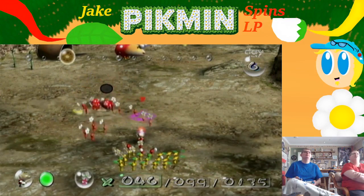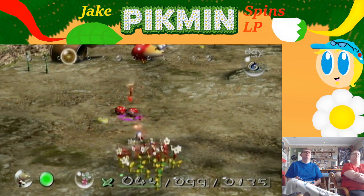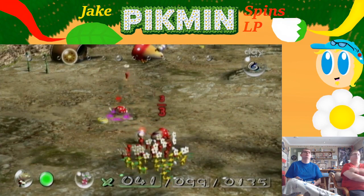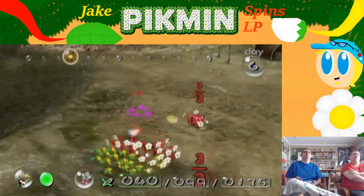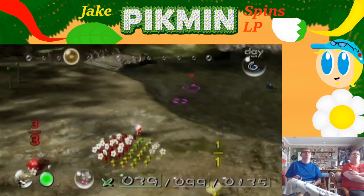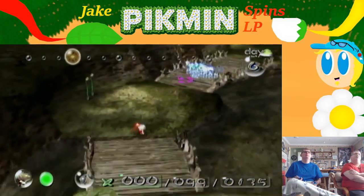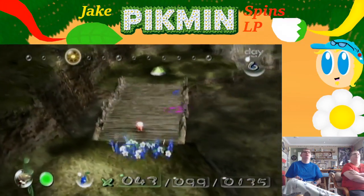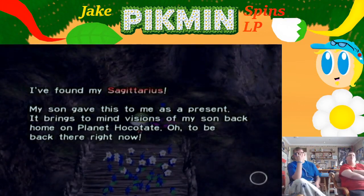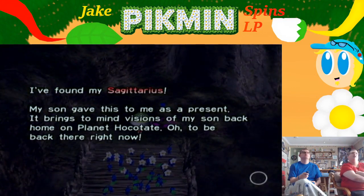I think I'll give these to the reds, because the reds are also pretty low. We've got like 46 of them — it's like way too low. It sounds like the blues are done building the bridge. I'm only going on here with the blues. I know I can go with the others, but I found my Sagittarius! My son gave this to me as a present.